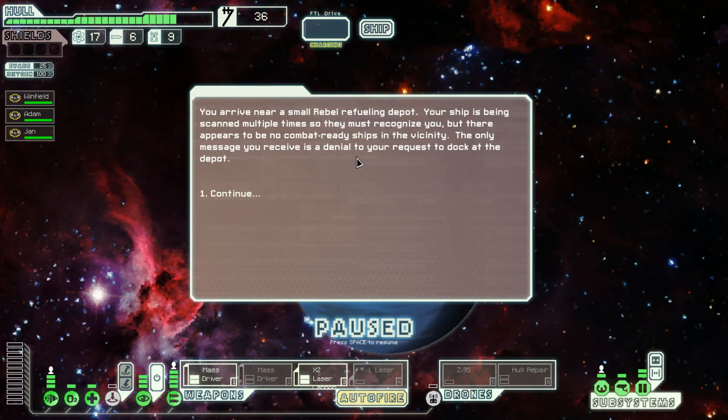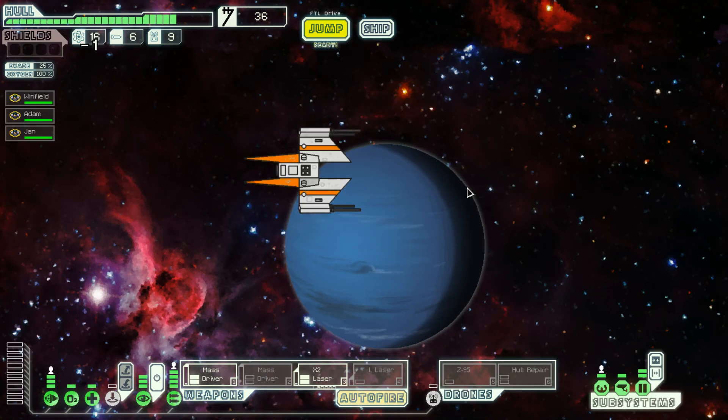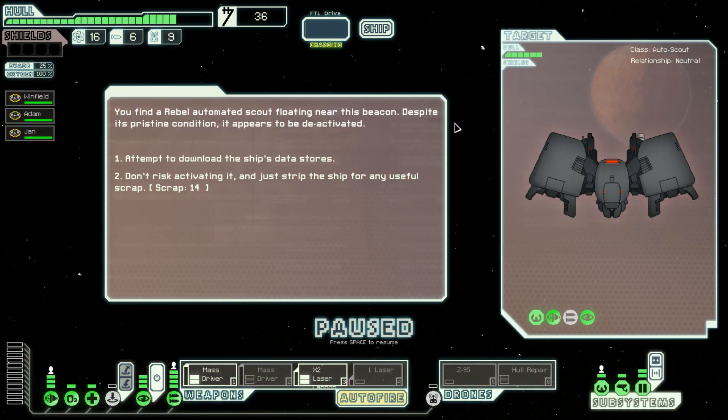You arrive near a small rebel refueling depot. Your ship is being scanned multiple times — they must recognize you — but there appear to be no combat-ready ships in the vicinity. The only message you receive is a denial to your request to dock. Damn it. Rebels are coming as well, let's move. We find a rebel automated scout floating near this beacon; despite its pristine condition it appears to be deactivated. Let's attempt to download the ship's data storage.